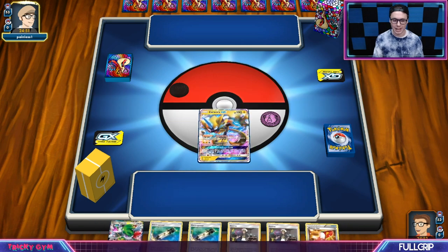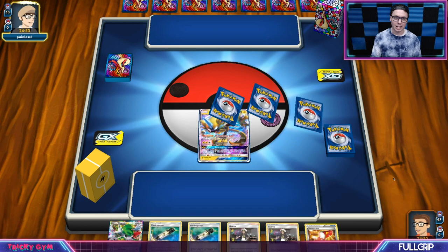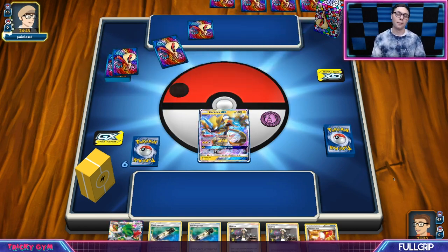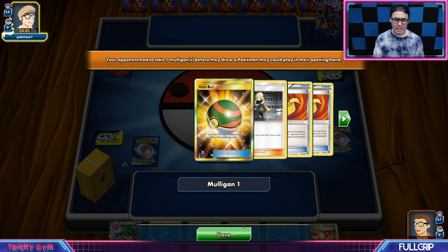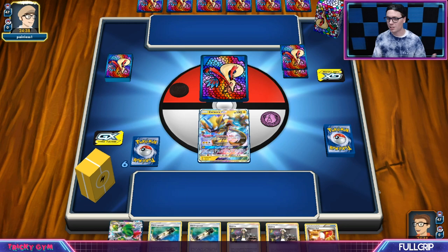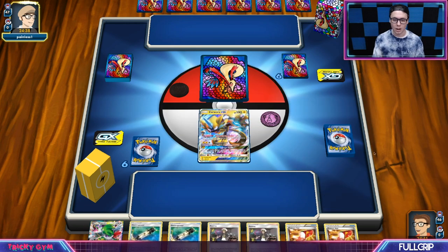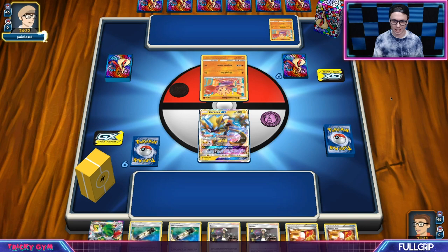Shaman EX is also fantastic for this deck with that Setup ability. Really excited for the new Dedenne GX coming out soon for Standard Format as well. I think Dedenne GX is incredible, especially with 160 hit points. The ability is similar to Shaman's Setup, except that you have to discard your hand and then draw 6. That will be a great card for Pikarom in Standard Format.